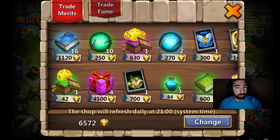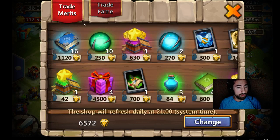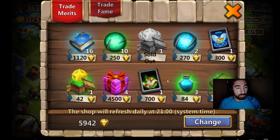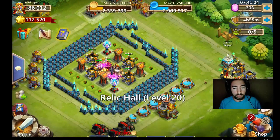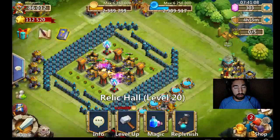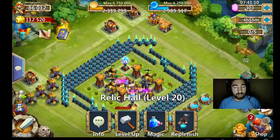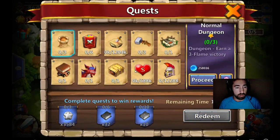Let's go to the warehouse and see what you can buy here. Yeah, I don't know what they did — I don't know if they did anything with the warehouse. Nothing there. They didn't give any gems for the update, which is kind of lame.